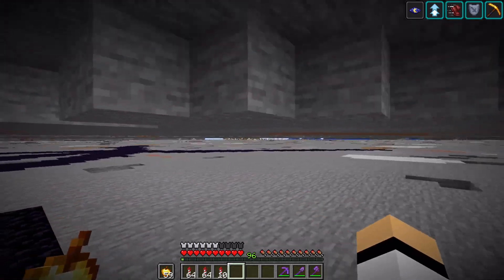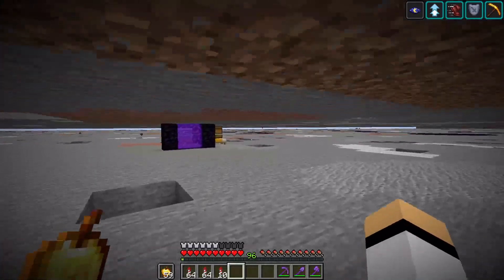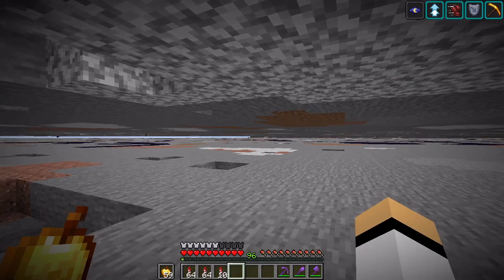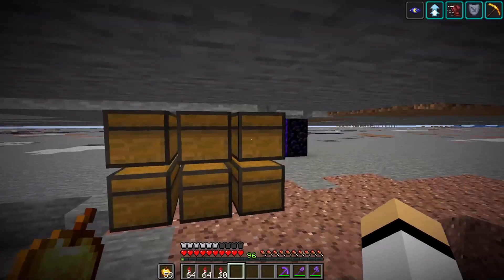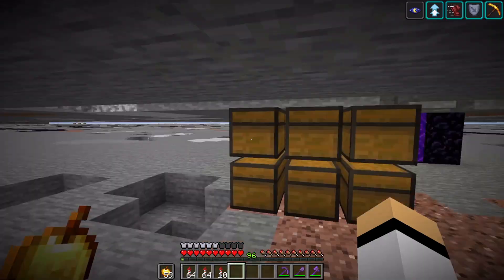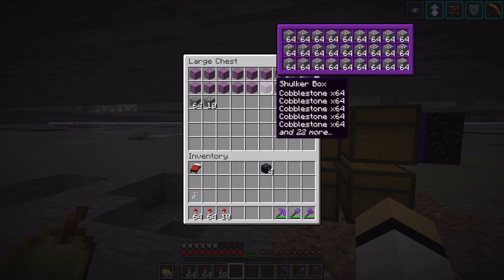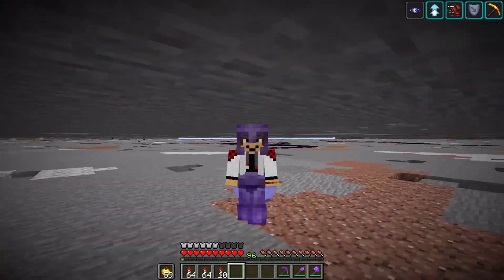Maybe I'll come back here to get some non-renewable cobwebs, and there is actually a spawner there causing this level. But yeah, this area is full of cobblestone. In total we got 285 shulker boxes of cobblestone, which is almost half a million cobblestone.